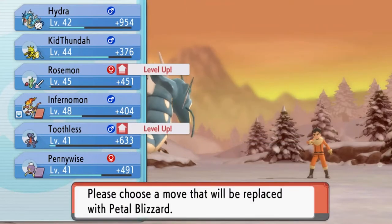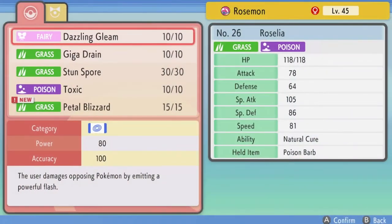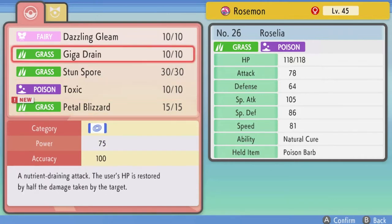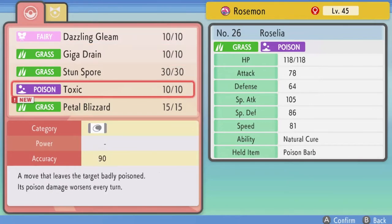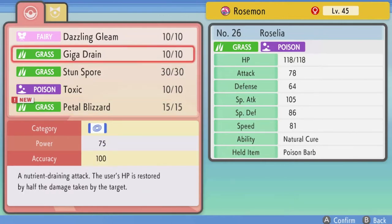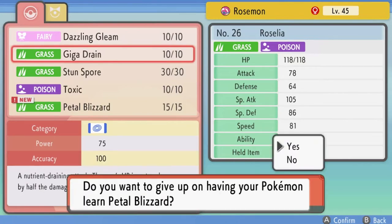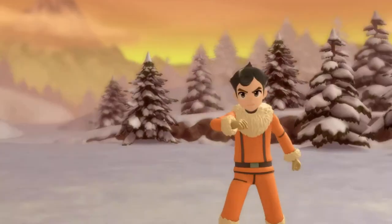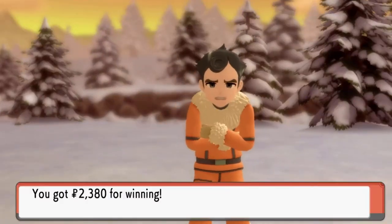Look at this — Petal Blizzard. What is Petal Blizzard? It's a violent blizzard that attacks everything around. It's a physical move, but looking at the stats it's a special attacker, so I don't think it's going to work. Many of you are probably thinking Draven is finally learning how to play Pokemon properly, or like a competitive battler.